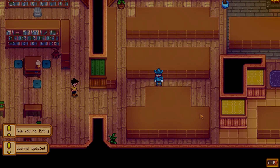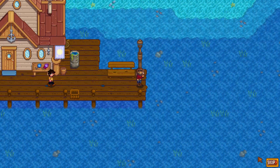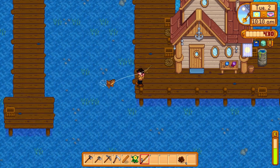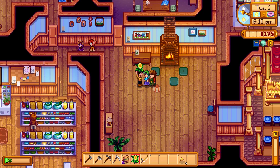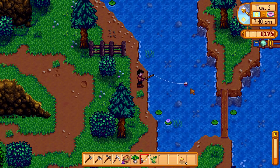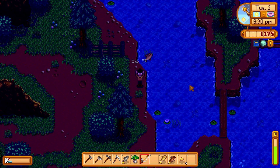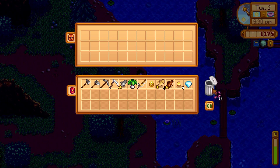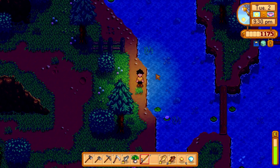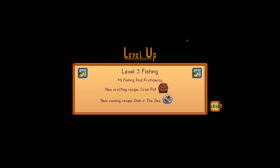Day two, we get those potatoes planted. We had an artifact, so we stopped by to give it to Gunther and help him start replenishing the museum. Of course, we have to stop by Willy's and grab the fishing rod. Now we're going to spend a whole bunch of time fishing. I am using a fishing mod — it eliminates the fishing mini-game and just auto-catches everything, so things are going to be a little easier. Another daffodil to Caroline; we want those tea saplings as early as possible. We fish right into the nighttime and get a nice treasure: a small glow ring and a diamond. We get level 1 foraging and levels 1, 2, and 3 of fishing that first day.